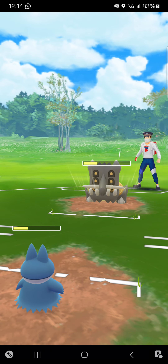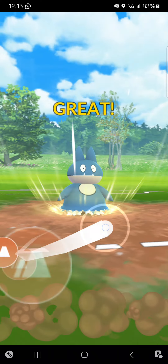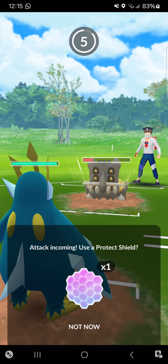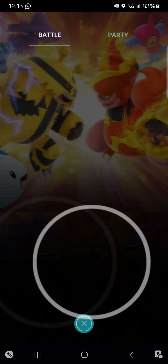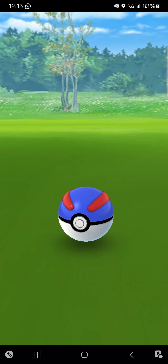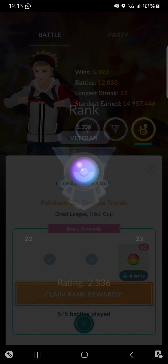Stone Edge isn't even KOing me. I'll go for Bulldoze and then switch into Empoleon. Opponent is even shielding it. Going for Empoleon — Flamethrower isn't dealing much and opponent commits the match. I'm winning once again — 3 matches in a streak, so that's perfect! Getting an Alolan Vulpix as a reward — not the best but it's fine. Claiming my rank back to 2336. Let's hop into the last streak of this video.